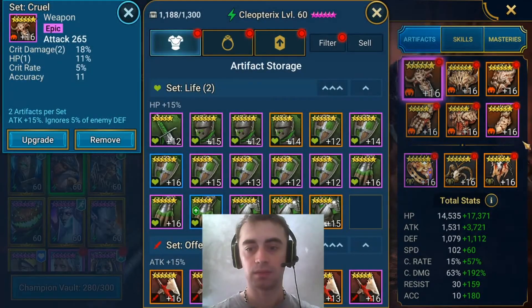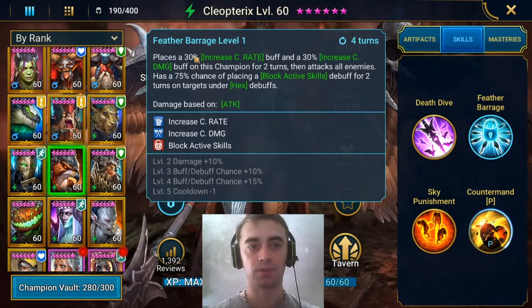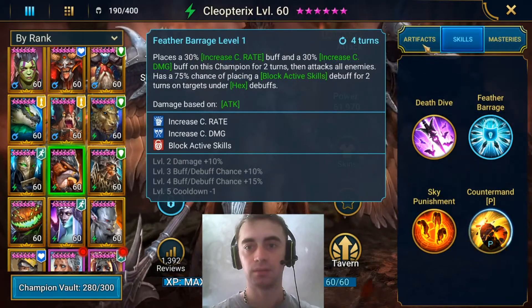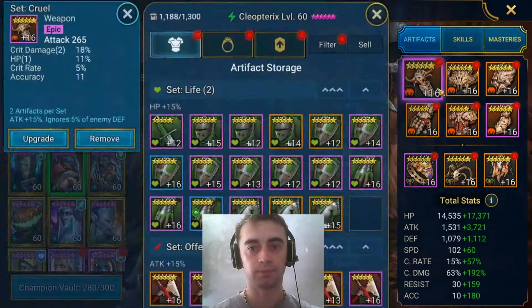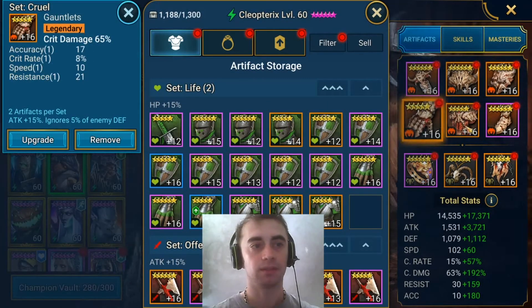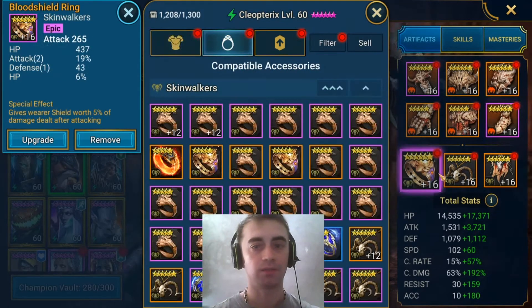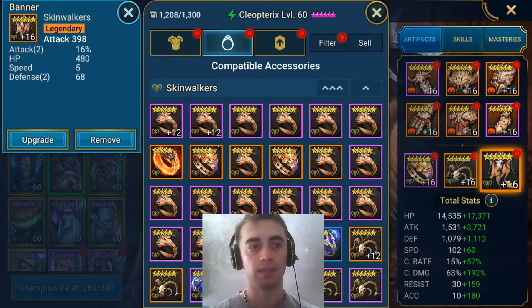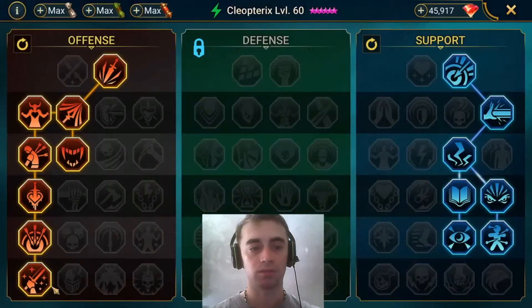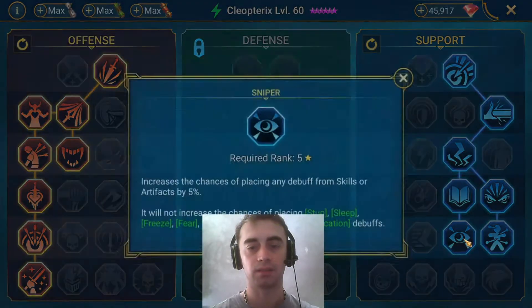As you can see, I tried to go for 70% Crit Rate since her second skill gives her 30%, so keep that in mind when building her. These are the artifacts: Crit Damage on the gloves, Attack on the chest, Speed on boots, Attack on the ring, Crit Damage on the amulet, and Attack on the banner. For masteries, we've got Warmaster, Master Hexer, and Sniper.